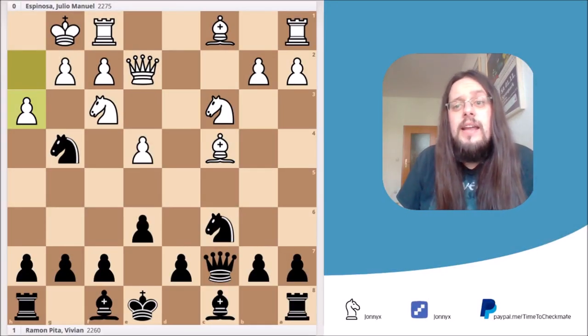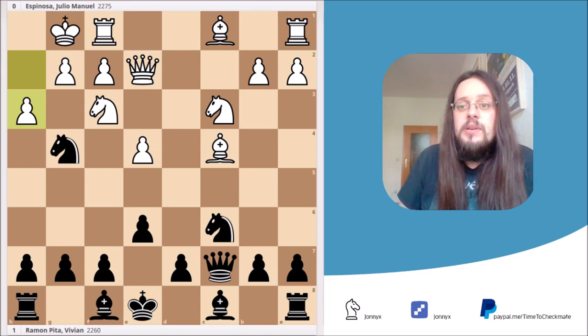Hello and welcome to today's video. Today I want to present you an opening trap that you can play as Black in the Sicilian Defense if your opponent plays the Smith-Morra Gambit. The trap is known as the Siberian Trap, and the name appears to result from Boris Shipkov of Novosibirsk in southwestern Siberia.